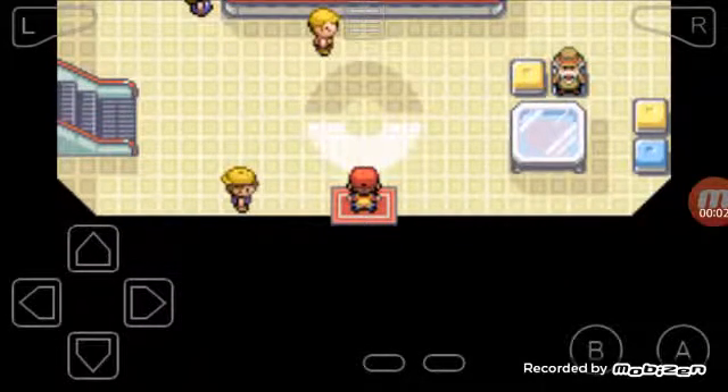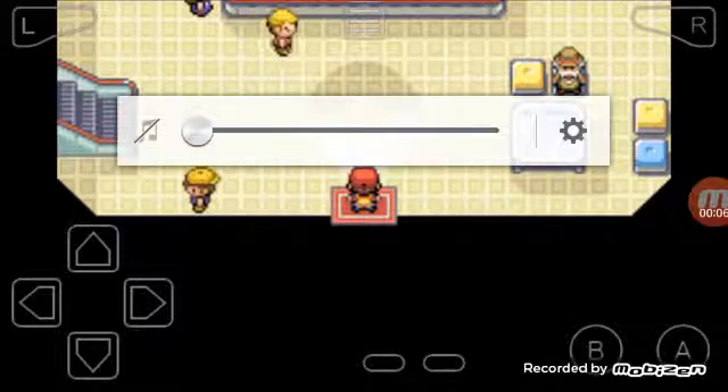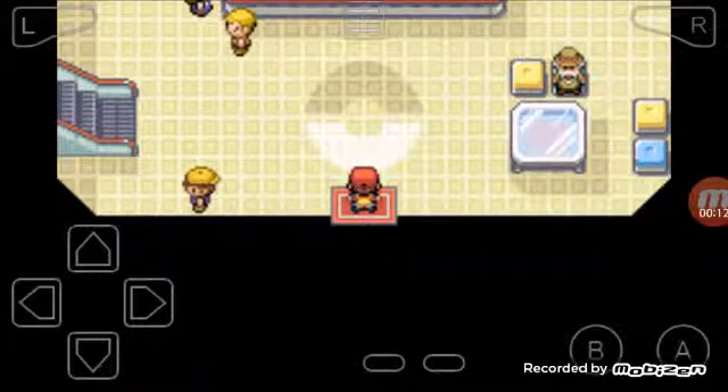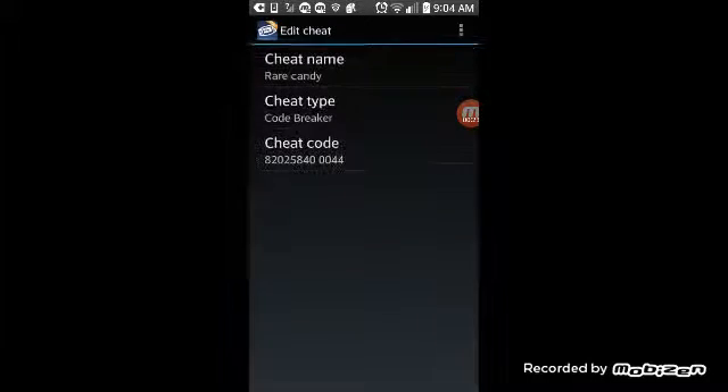Hey guys, today I'll show you how to get unlimited rare candies and unlimited master balls. First off, as you're gonna see, you're gonna see this right here — you can click on this. You're gonna hit where it says Cheats. Now where it says Cheats, you're gonna click on rare candy. I'll show you the code and everything.